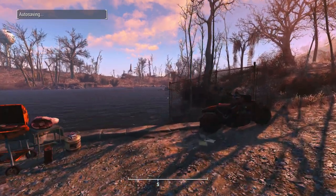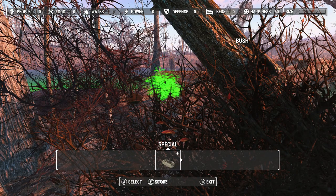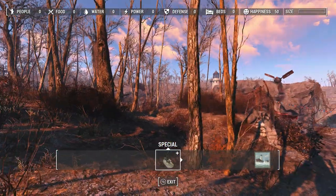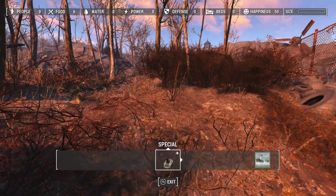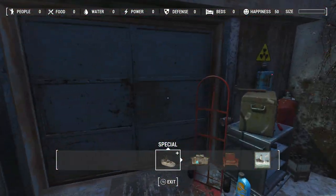You could totally build this as a settlement — water supplies, water pumps, access to the river for a water purifier. I want to double-check the build space. Going into crafting mode, there's a decent amount of space — not huge but enough. You've got wood here, enough supplies to start things, grow some food, place some turrets, do some defensive stuff. You can swim in your hot springs and have your own player home.